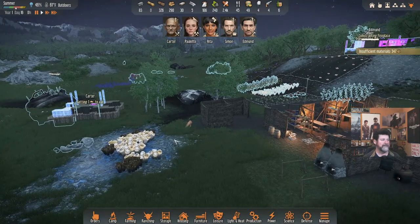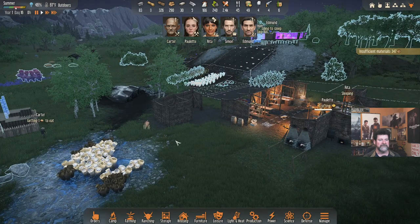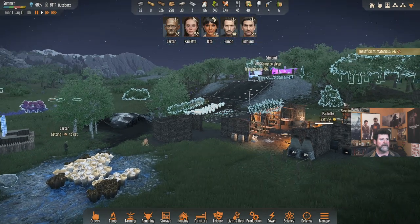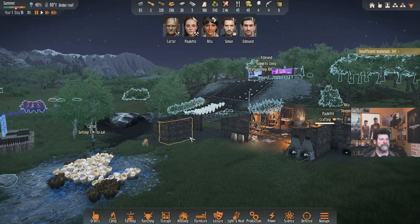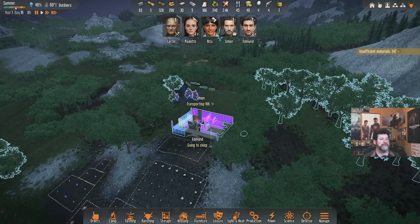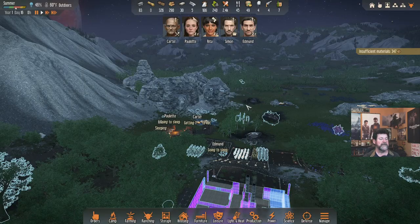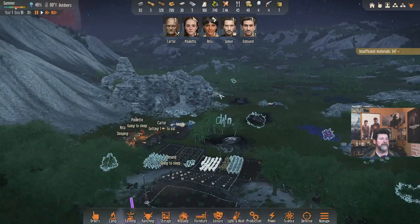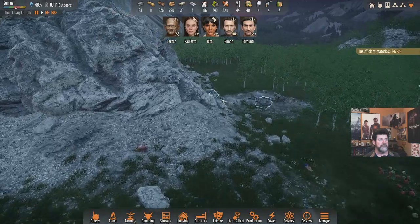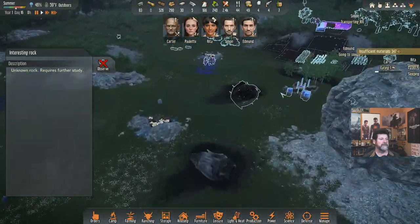Carter is grabbing something to eat, Paulette is crafting, Rita is sleeping, Edmund is going to sleep. Simon is still transporting — he's going to be pretty cranky tomorrow morning. Tomorrow I'd really like Simon and Edmund to get out there and research both the shiny rock and the interesting rock, and get those into our arsenal.